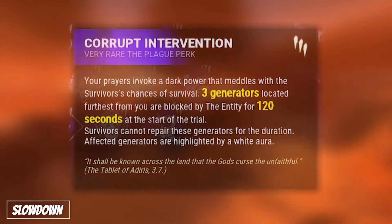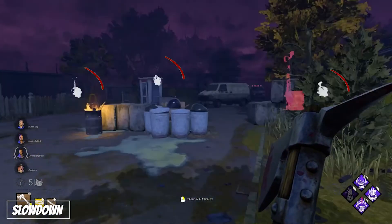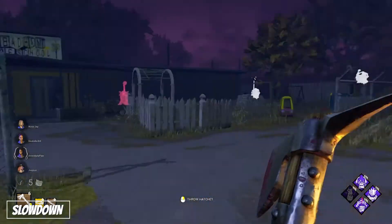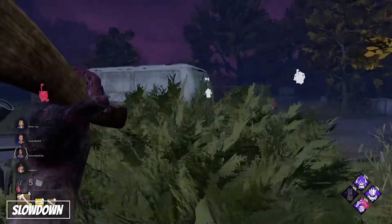Firstly, let's talk about Corrupt Intervention. It blocks the 3 furthest gens away from you when you spawn for 120 seconds. It is by far the best slowdown on Huntress, along with being the most fair slowdown. It is such a useful perk not only on Huntress, but any killer that has 110% movement speed.